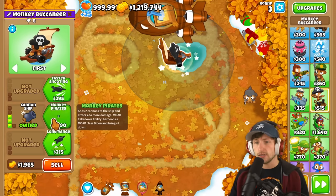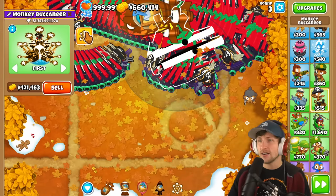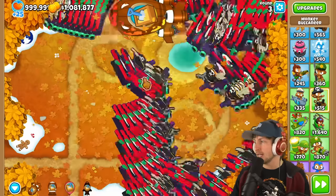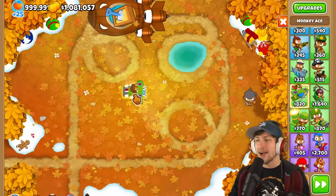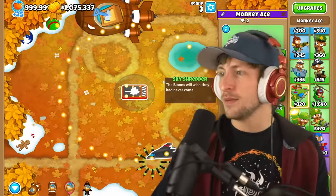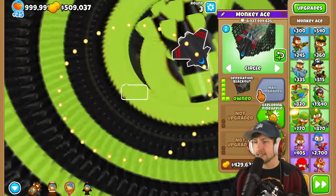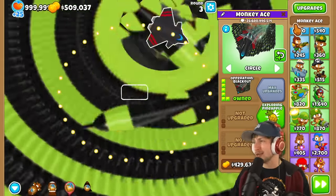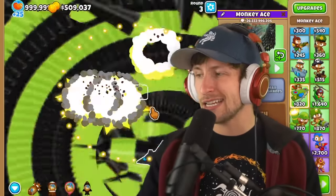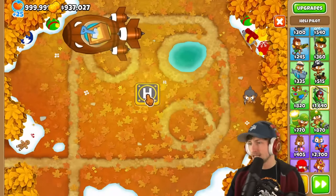Monkey buccaneer — let's see what this does. Oh my gosh, it shoots giant pirate lords. We've got to sell that, no chance. Let's try the monkey ace — we can get Operation Blackout. I can't see anything, it literally is operation blackout. It's doing pretty good, but it costs $480,000. Get out of here. I'm definitely not about that one.